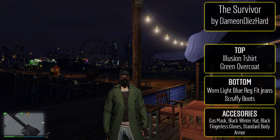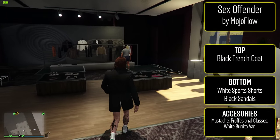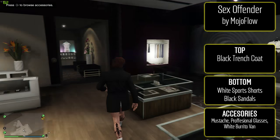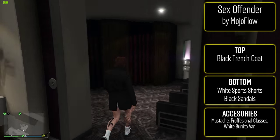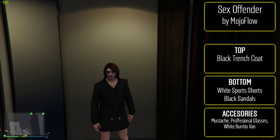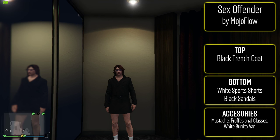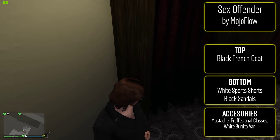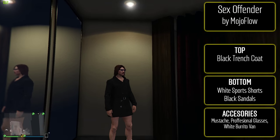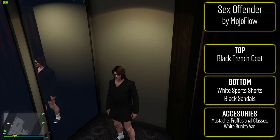Now this fifth one, I will say it's not for everyone, but it is pretty damn funny, especially if you use the car that is suggested. And as you can see from the title, it is the sex offender — I don't know, there could probably be a better name for that by Moho. Super simple to make: put the black trench coat with nothing underneath it. For the bottom, the white sports shorts and then the black sandals — I think that one looks the best with all of this. And then for the accessories go with the mustache and the professional glasses. And like I said, to top this all off, the white burrito van is sort of a must with this outfit.